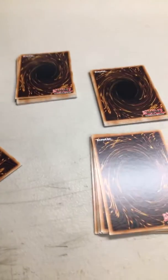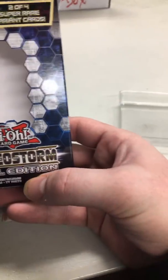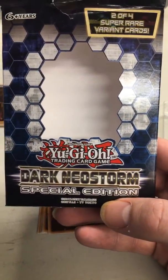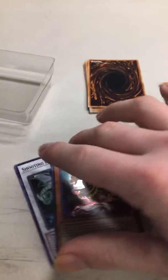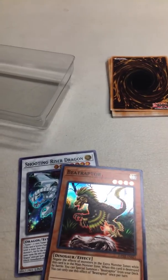Hey YouTubers, this is Greg Fontaine giving you a box opening of Dark Nios' box opening, which I opened ahead of time with the packs just face down. So the promos too — I got Shooting Rising Dragon Raptor.